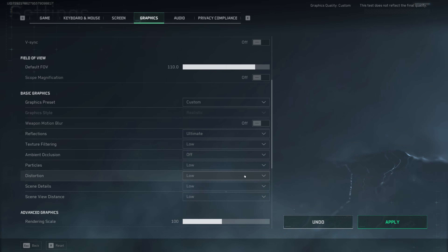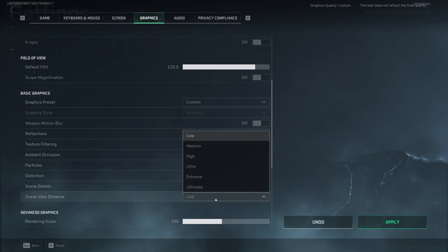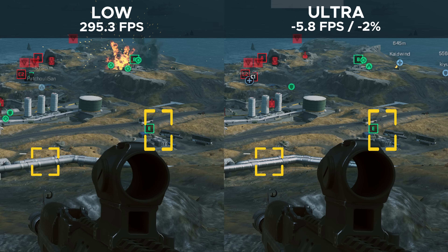Particles distortion as well as scene details apparently have no effect on performance or visual fidelity in Delta Force. Conversely, the scene view distance actually affects the fidelity of objects and how far out they're drawn. In this comparison, we can see that the pipeline has more details on the ultra side and some props are just missing on the low side. So especially if you're intending on sniping, my recommendation would be to leave scene view distance on the highest setting.